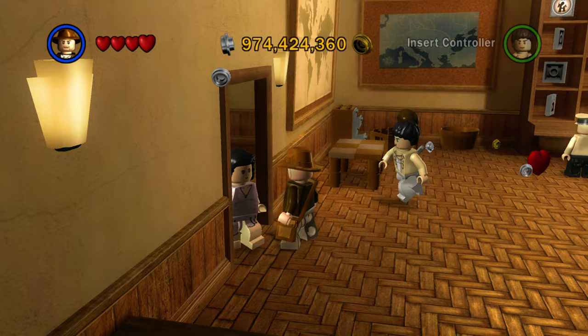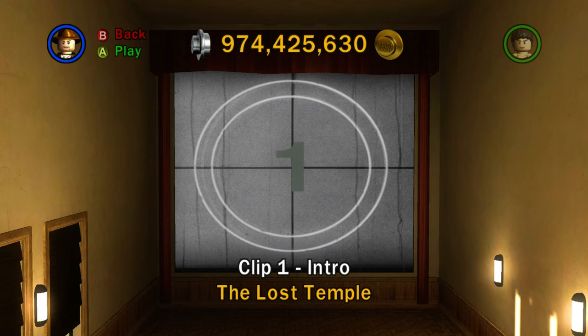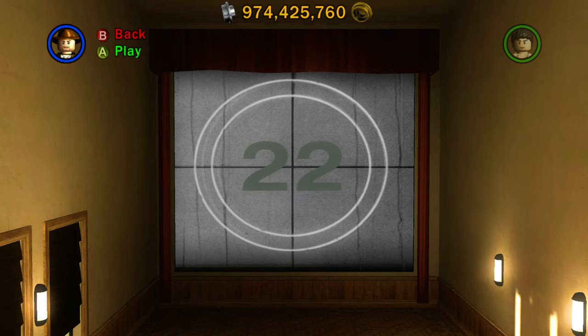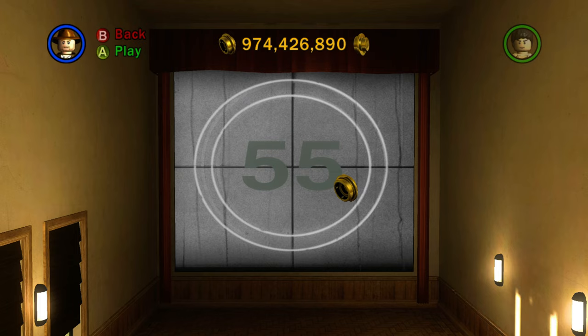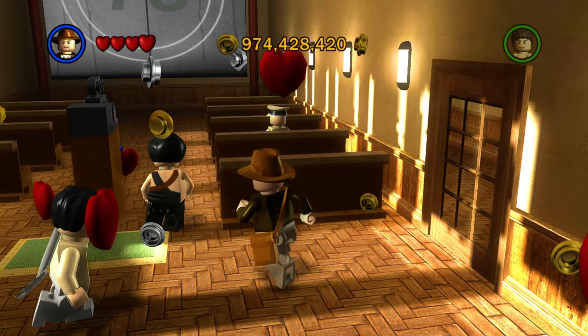Across the room is the theater — apparently Barnett College has a theater. This is where you can watch all the cutscenes throughout the game. We have clip one, the intro for the Lost Temple level, then the outro for the Lost Temple level, and so on. Let's scroll through and see how many there are — over 70... wow, 78 different cutscenes for this game, including the bonus level cutscenes. As you play through the game you unlock more of those, so it's kind of cool how they implemented the theater.